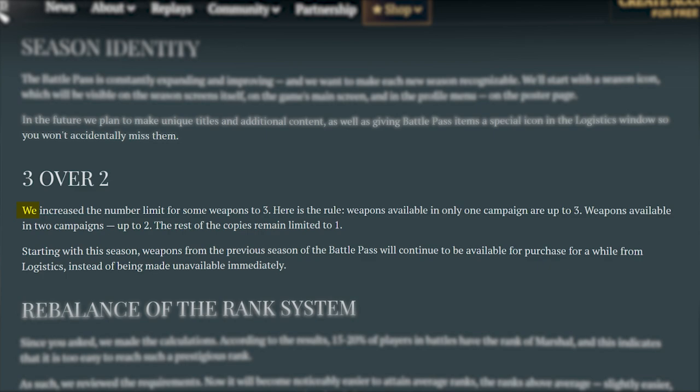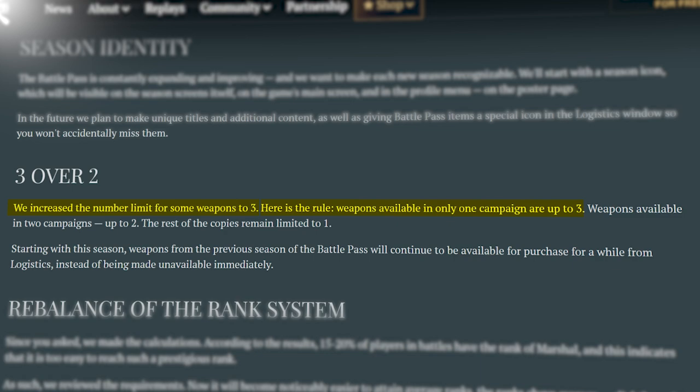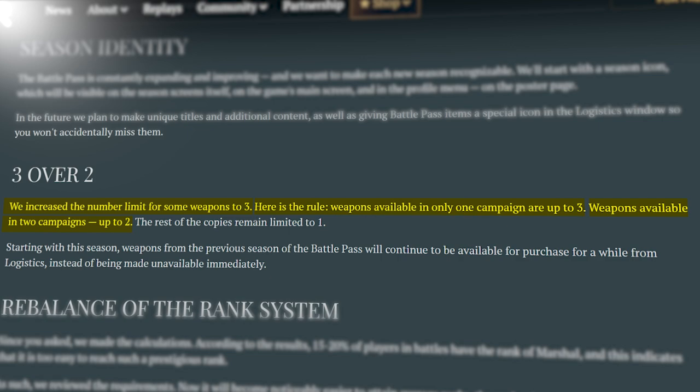3 over 2. They've increased the number limit for gold weapons, which essentially means you can get more of those gold weapons. The rule is that weapons only available in one campaign can be obtained up to three times, whereas weapons available in two campaigns can be bought twice in each of those two campaigns. Any gold weapons available in three or more campaigns haven't changed, however.